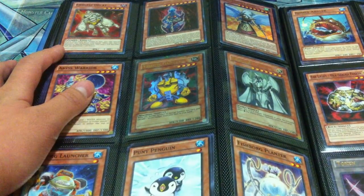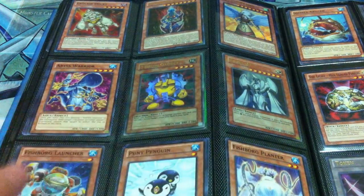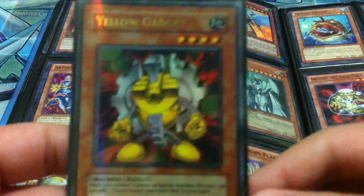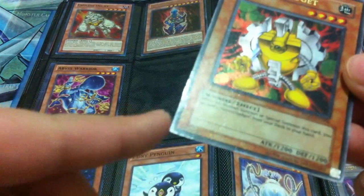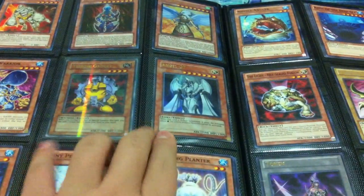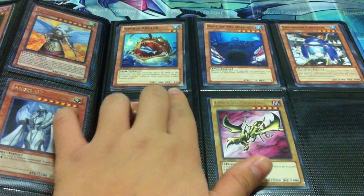I have one Endless Decay from the Prophecies. I got two Dark Necro Fears stuff out of a special pack at my locals and it was like that, so if you're still interested. I also have Angel 07, a playset of Fishborg Launcher, two Puny Penguins, and a playset of Planter. Here I have a playset of Nimble Angler.